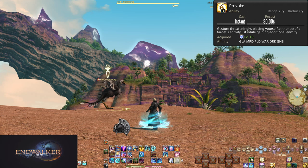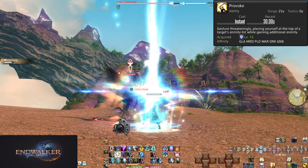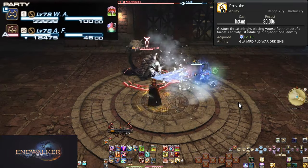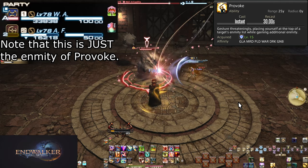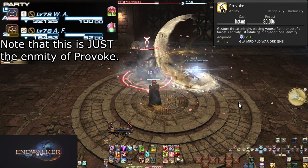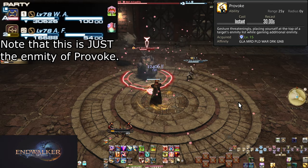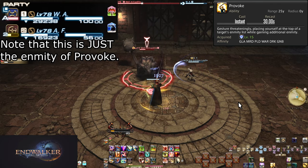Level 15: Provoke. On a short 30-second cooldown, Provoke will shoot you up to the enmity lead of a single target, then add on top a small bonus of enmity — though it's actually a pretty good chunk. Enmity is the value of how much an enemy hates you, and is something you actively want to have the most of as a tank. There's a wide variety of ways to use this skill; I'll go over them from most important to least important.